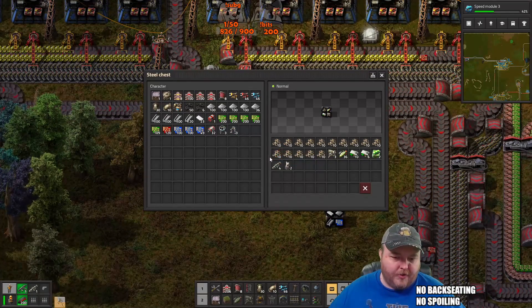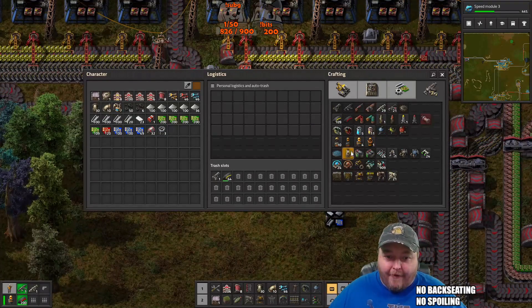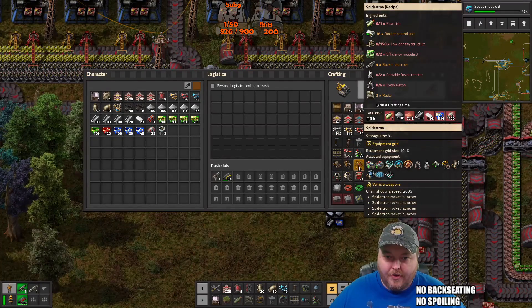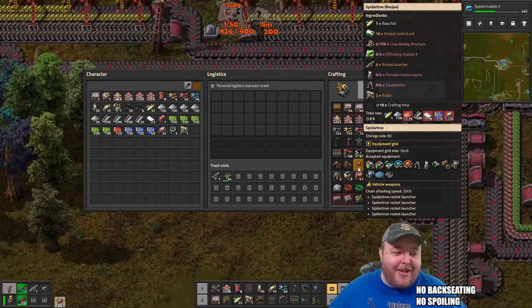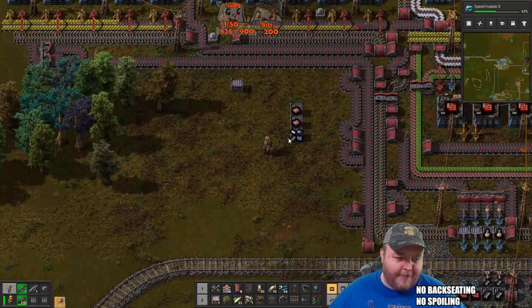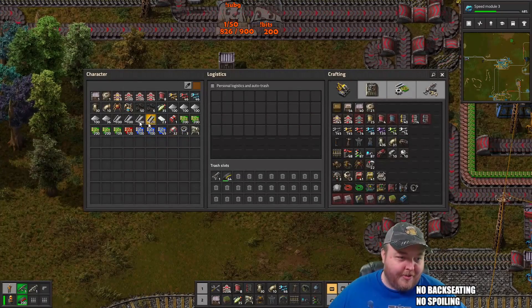Three exoskeleton, four exoskeleton — ah, ah, ah! Now is that everything? That might be everything we need for it. Let's go — I can build it! All right everybody remain calm, we can build Spider-tron! All right, Spider-tron is built.